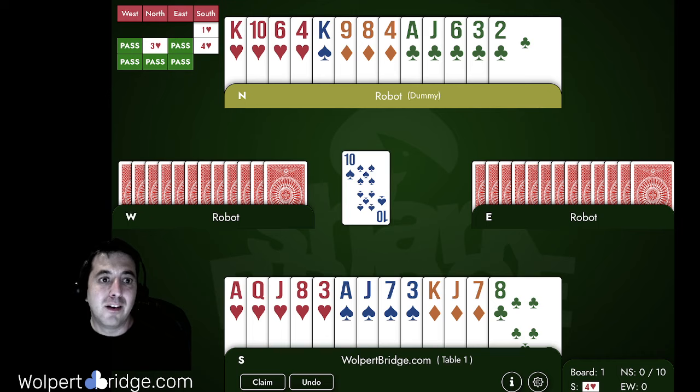This auction happened against me in a speedball, kind of like the last problem, but this time my opponent actually got it right and I thought it was well played. I thought this would be a great problem for my students to practice. Ten of spades lead, you're in four hearts — go ahead and play the hand and watch the video.